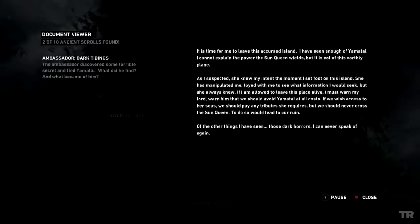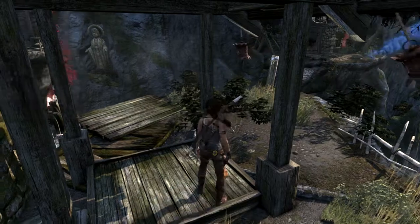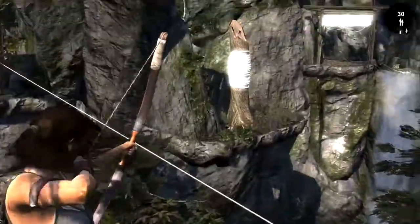There's something here — a book. 'It is time for me to leave this accursed island. I have seen enough of Yamatai. I cannot explain the power the Sun Queen wields, but it is not of this earthly plane. As I suspected, she knew my intent the moment I set foot on this island. She has manipulated me, toyed with me to see what information I would seek. If I am allowed to leave this place alive, I must warn my lord — warn him that we should avoid Yamatai at all costs. If we wish access to her seas we should pay any tribute she requires, but we should never cross the Sun Queen — to do so would lead to our ruin. Of the other things I have seen, those dark horrors, I can never speak of again.' Whoa, so the Sun Queen seems powerful — we've seen firsthand what power she wields. Still pretty weird though.